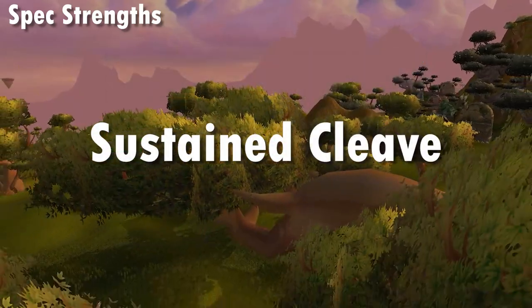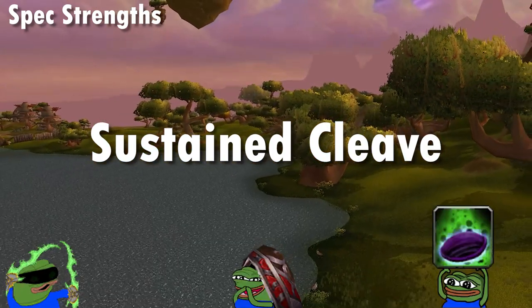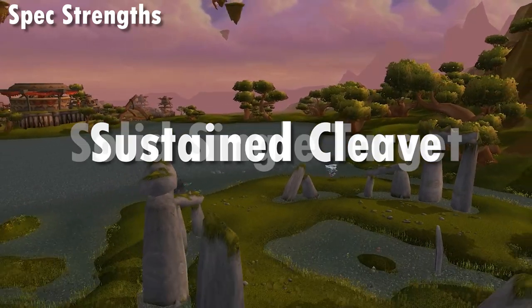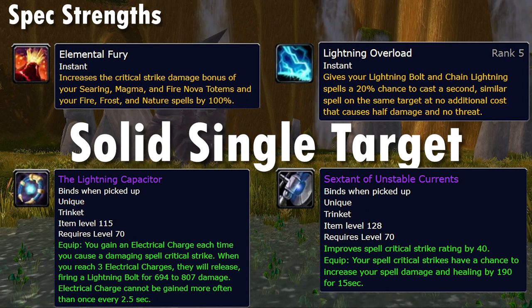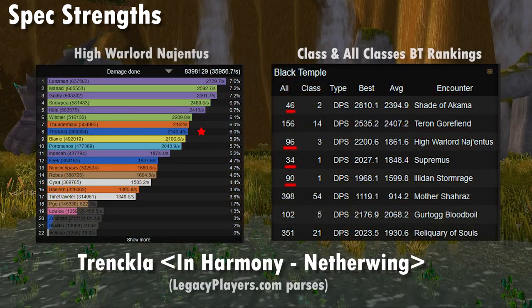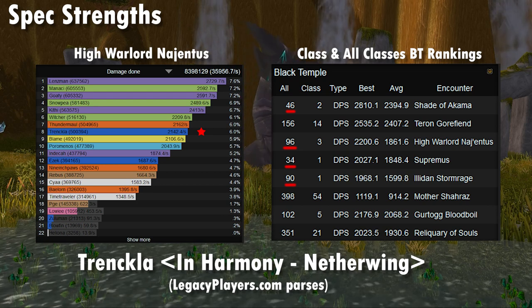I want to temper expectations slightly: whilst Elemental does really good damage in cleave situations, Blade Flurry glaive rogues, mages, and seed-spamming warlocks will typically pump even harder on encounters like that. That said, Elemental holds its own pretty well in single target too, though it relies a bit on crit RNG. The best trinkets appear to be proc-on-crit style — Lightning Capacitor and Sextant of Unstable Currents — and they work well together. Examples from private servers like Netherwing show Elemental performing strongly on many single-target encounters, even compared to hunters and warlocks, so as long as that gap doesn't widen on official servers, Elemental is very respectable all round.